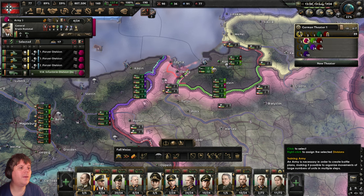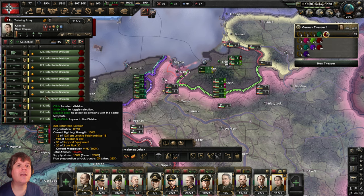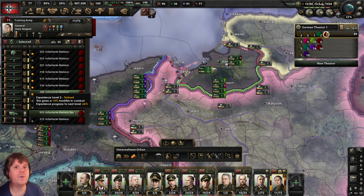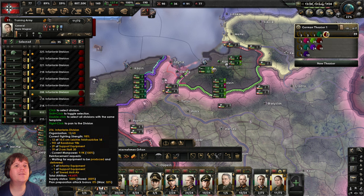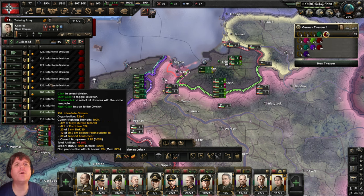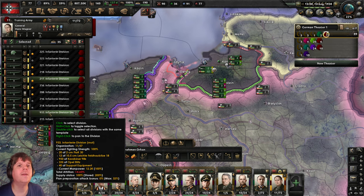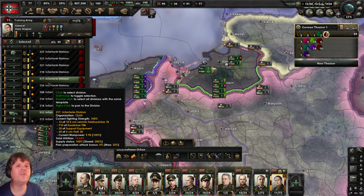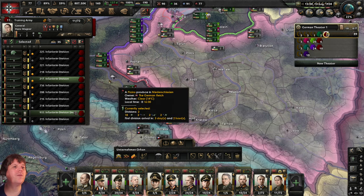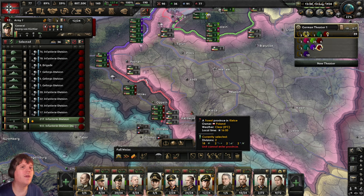That leaves just two divisions remaining, which should be ready in a day or two. Select the remaining two and give them to someone else. Even if you've only got one division ready at 99%, just go for it. Let's select these two divisions and hand them over to this general here, who is covering the southern half of Germany/Poland. Right-click there.